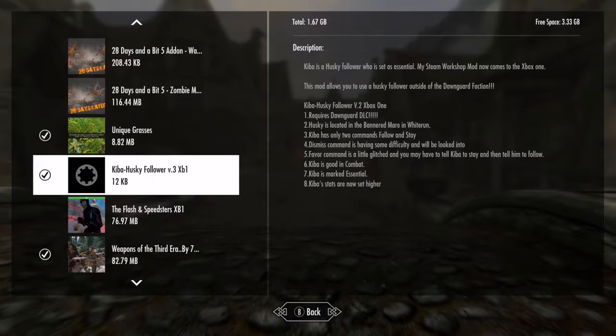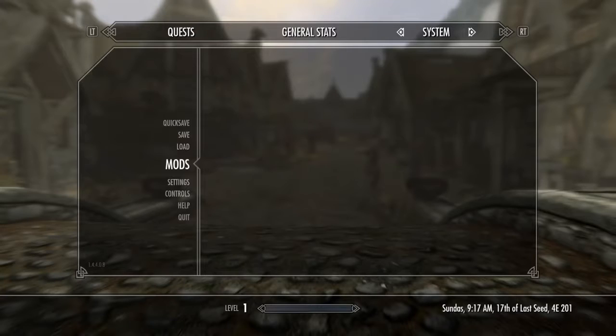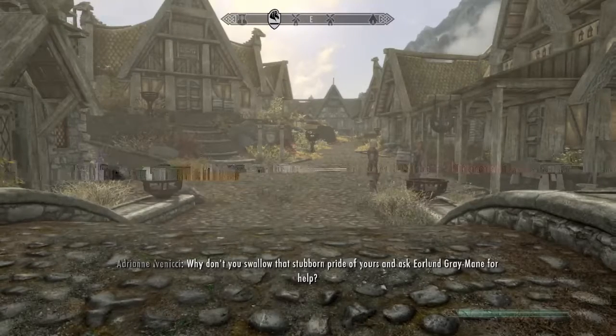So we're gonna go for the Kiba Husky Follower mod for Xbox One. The description is there - you can just pause the video, I don't want to waste your time - so basically the first thing you want to do to find Kiba is you're gonna go to Whiterun.